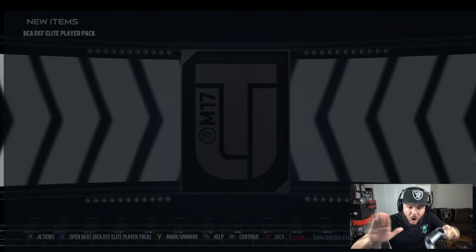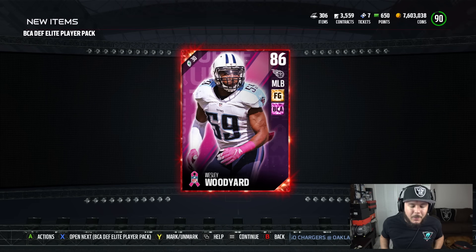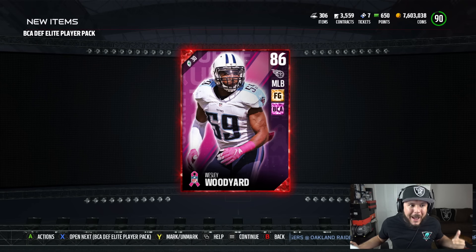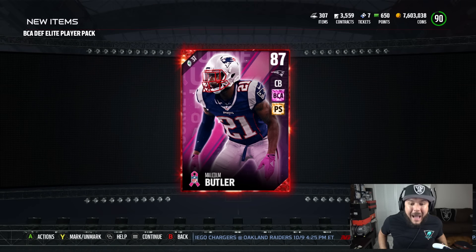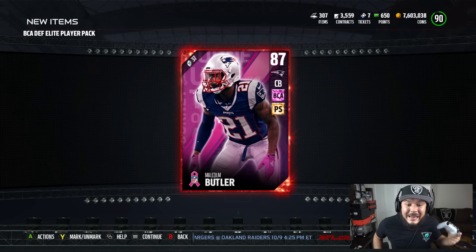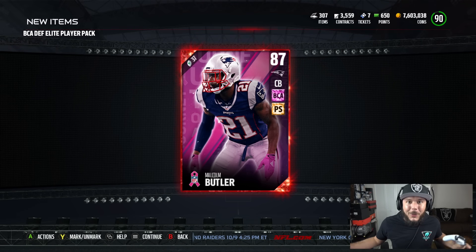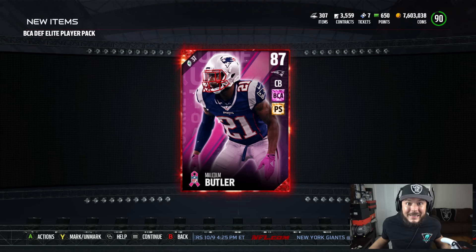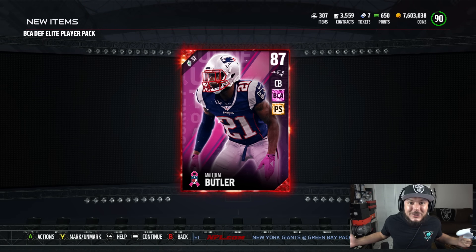Let me get one more. Appealing to the Madden Gods here on our final elite pack — come on, baby, let us be great. Boom! Malcolm Butler, 87 overall. So we pulled all three cards that we needed. All I've got to do now is play the solos, and off that bundle alone we get a 92 overall Richard Sherman.